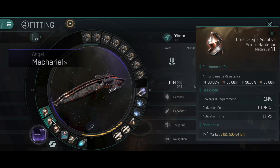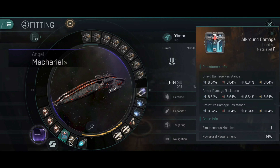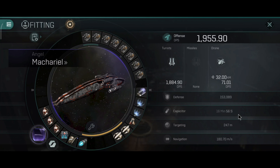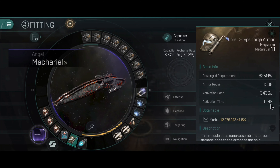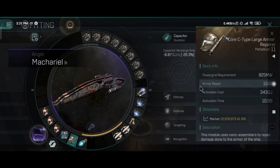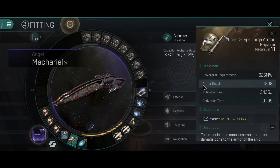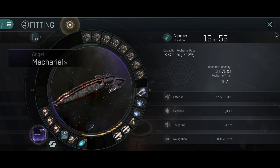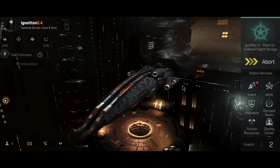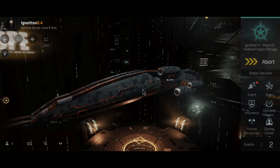This is the exact same build but with armor tank. Armor tank is a little bit different — the armor repairs have long cycle times and you will notice the capacitor is vastly improved: 60 minutes and 56 seconds, which is pretty good for this ship. The cycle time is about 10-11 seconds and it repairs 1508 armor every cycle, which isn't that great. But with a good rig setup for armor you can make a really good Makariel armor tank even for PvP.